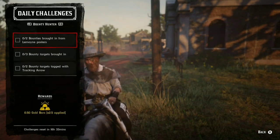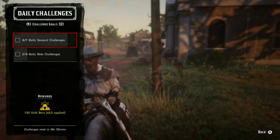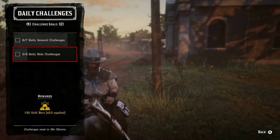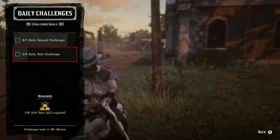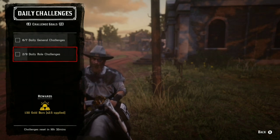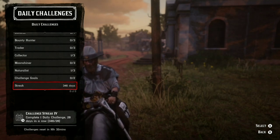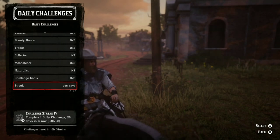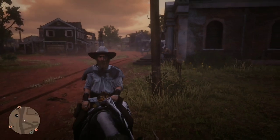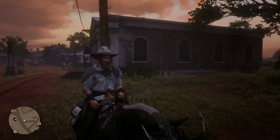You can earn even more gold if you own the roles. If you own all the roles in the game, you unlock more daily challenges. Complete as much as you possibly can. When I hit 7 out of 7 I get 1.5 gold bars on top, and I also get that for completing the daily role challenges. When I hit 9 out of 9 on daily role challenges, I get another 1.5 gold bars. I earn around 12 gold bars a day just doing daily challenges alone. If I do everything else covered in this video, I could earn 15 gold bars a day plus.